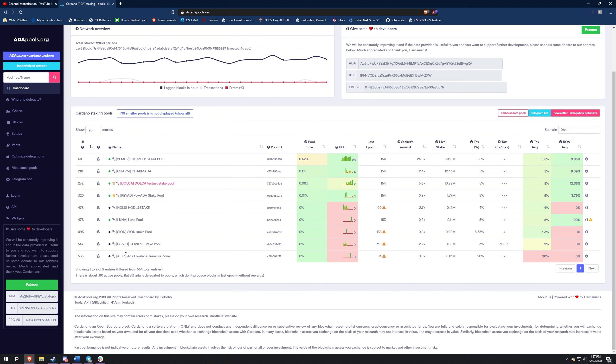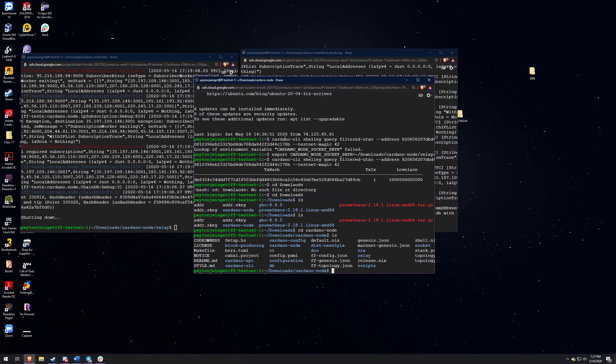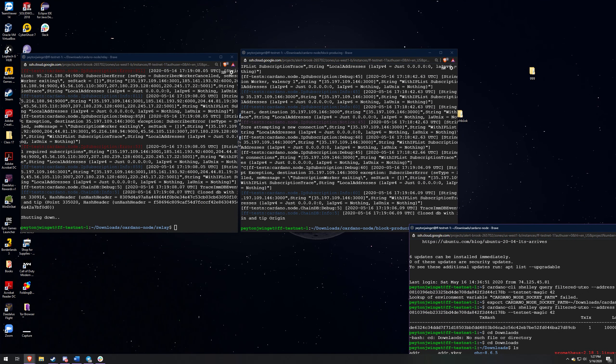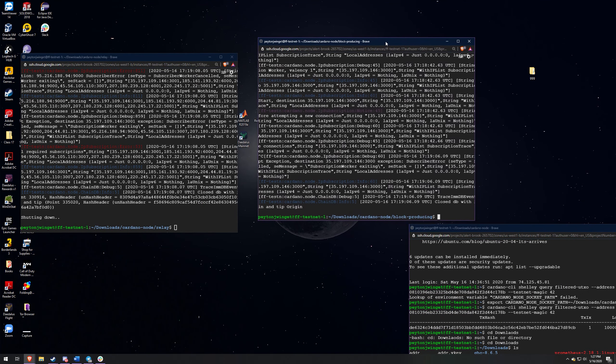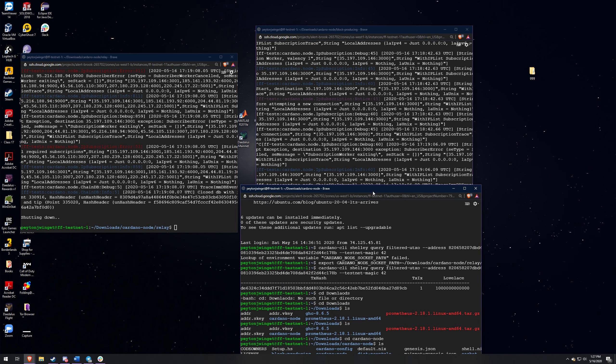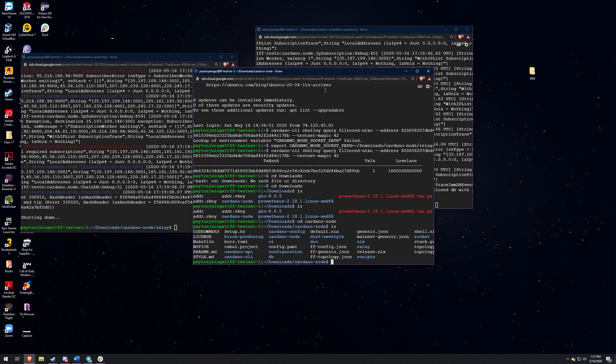Let's jump into the video. So this right here is the relay node, and then this is the block producing node. I've got them both up and running, but I'm going to close them before the video and then remove the database so we can do that in this video.